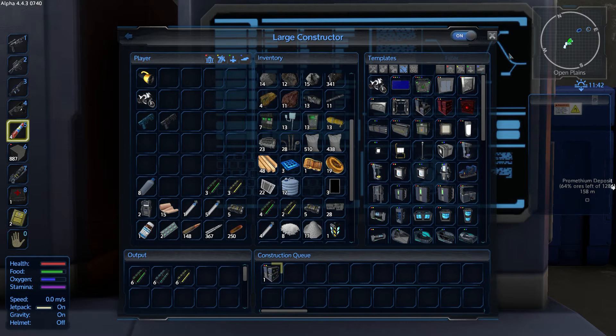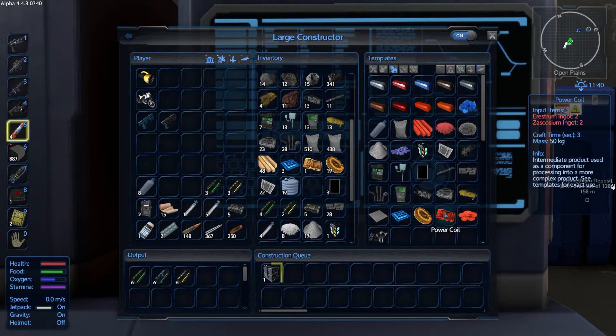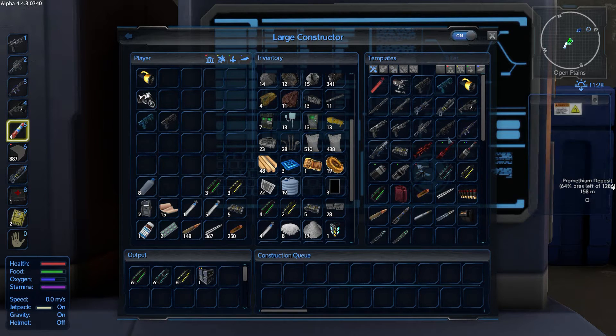We're going to have to keep killing the space drones in order to get them, because these guys take Erestrum and Zascosium ingots — neither one of those are within this area. That means we have to jump to another planet in order to get those. I'll look on the wiki or you guys can tell me what planet those are on. That's going to be our goal — to be able to get those two materials. But this advanced constructor is going to open everything up to us, I believe, and that's a positive thing.